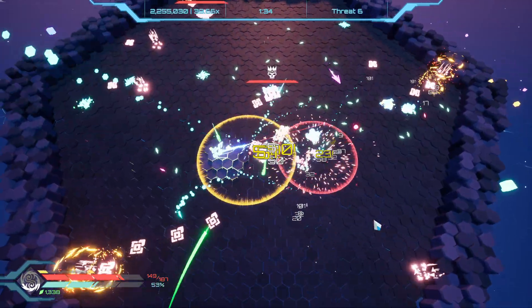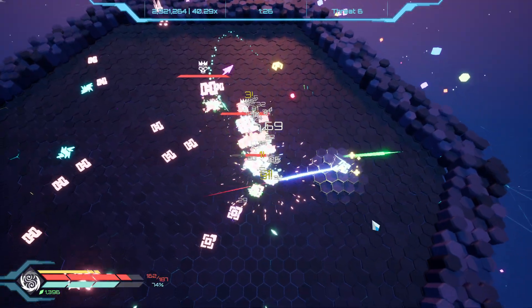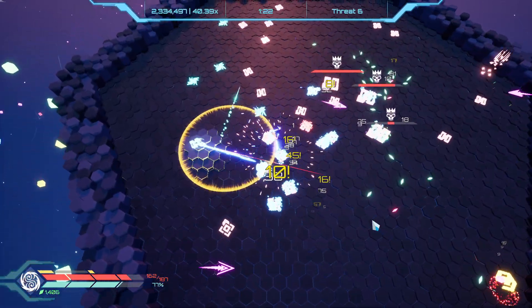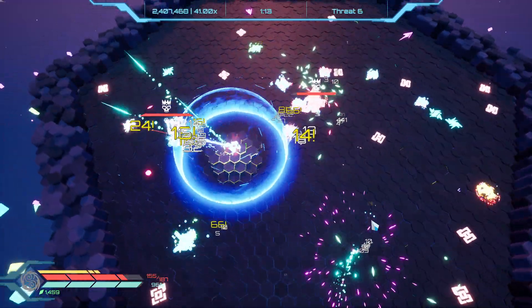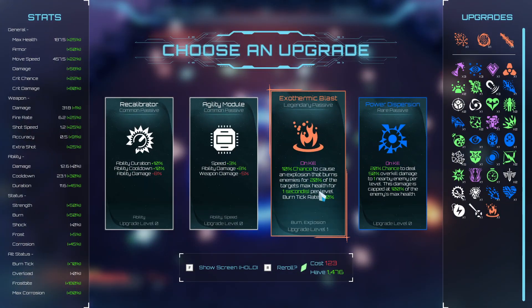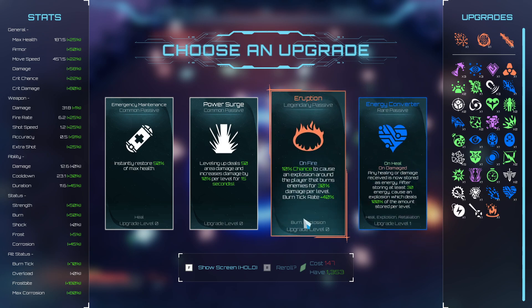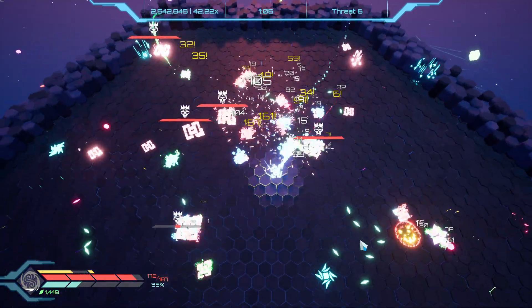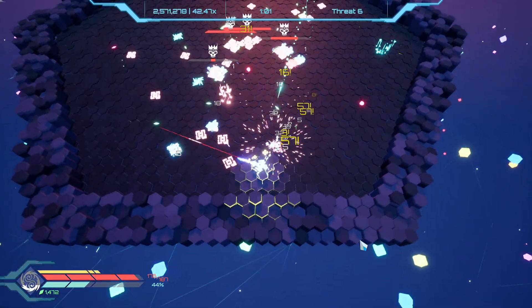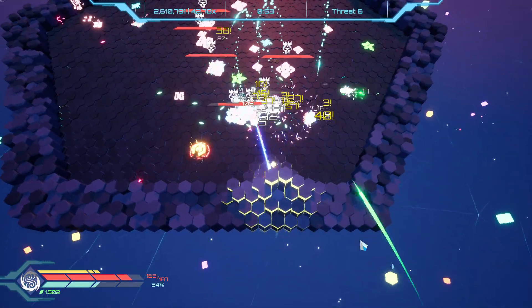It does seem like there's more enemies, right? Maybe we're just not clearing as fast. Corrosion 50,000 times — okay, don't mind if we do. I don't really think I want this one again — let's re-roll into something cool. Eruption: a chance to cause an explosion around the player that burns 30 enemies for 30%. I've seen new legendaries that I haven't gotten before. I don't know how we came out of that without taking damage. We got hit there, that blows.